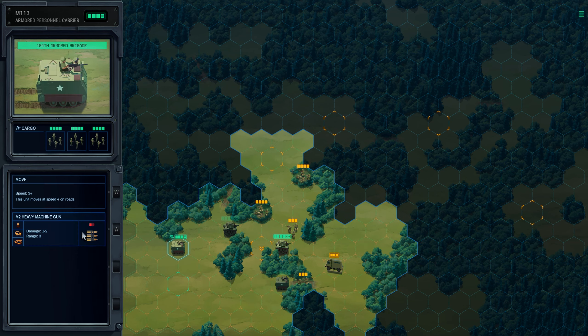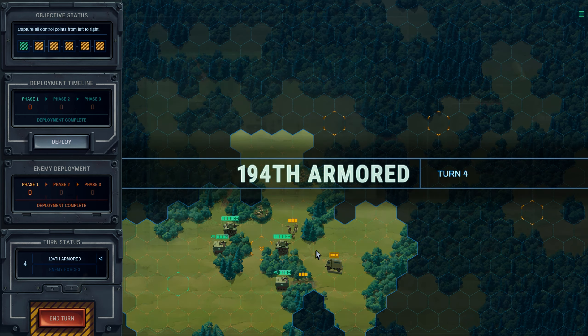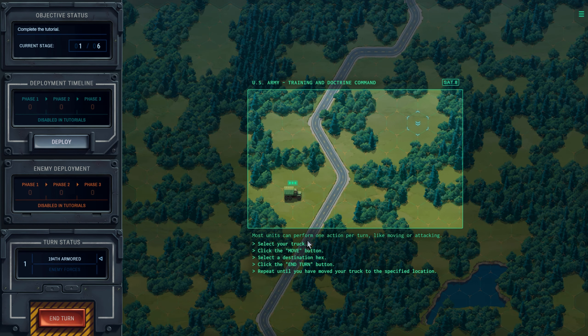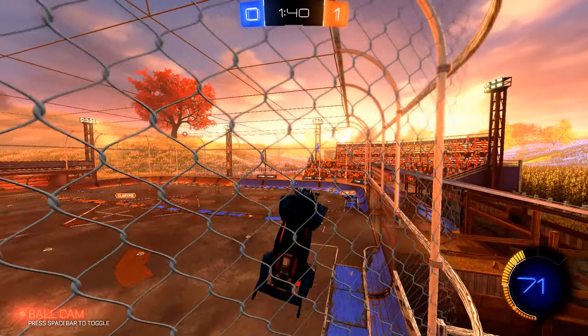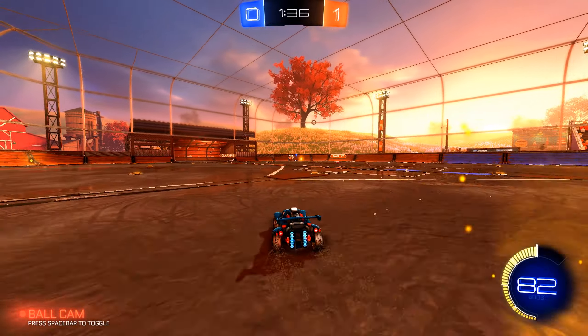Turnip Boy Commits Tax Evasion is a small puzzle-type adventure game where you take the role of a turnip boy with the main goal of committing tax evasion. The storyline is great and the game style reminds me a bit of Pokemon with how it looks and the curiosity of talking to every NPC, as you don't know who has a side quest or bonus item. I actually really liked what I've played of this game so far and I can see myself finishing it at some point in the future.